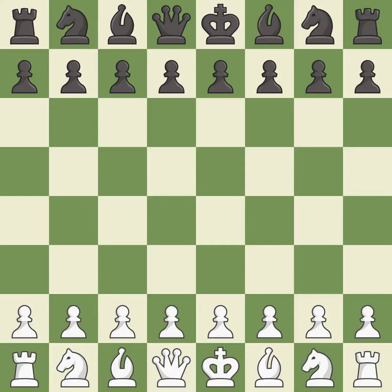Scotch game, classical variation, 5.nxc6. Suddenly a close game that was lost by a mistake. White really outplayed black in that one. Both players had an amazing opening. That was a well-fought middle game that white got the better of.